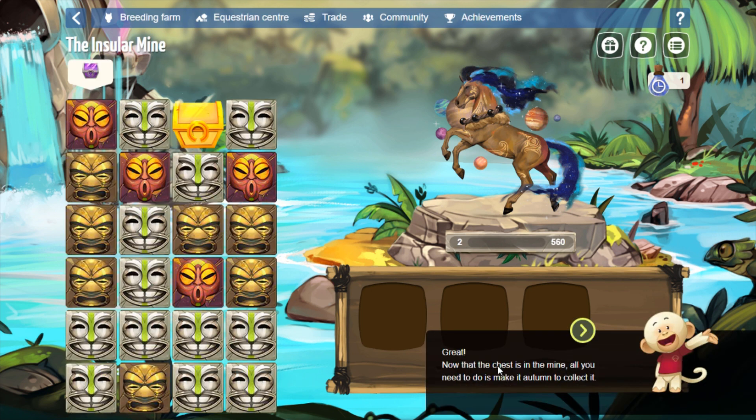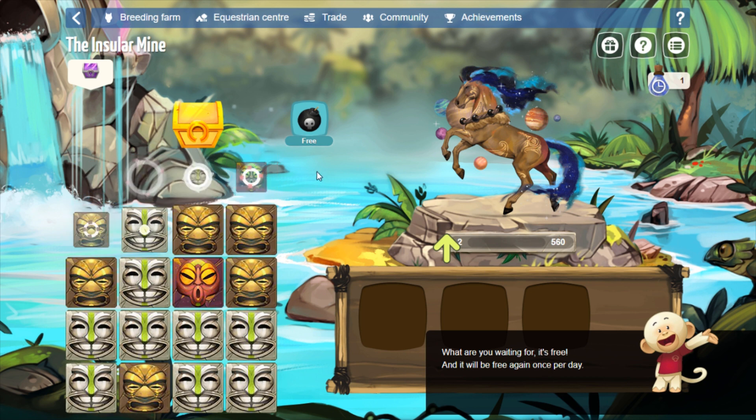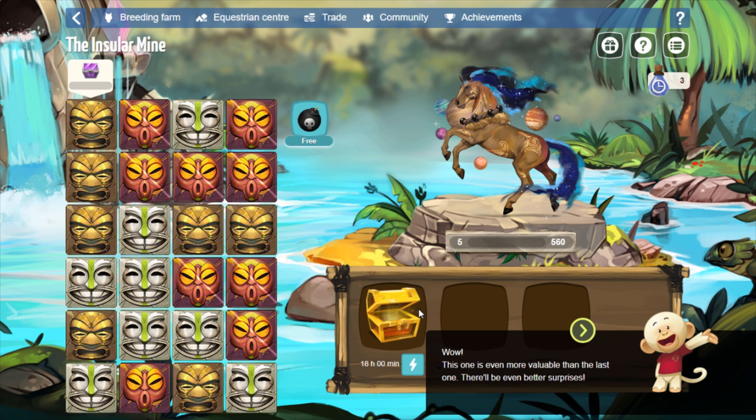I've dropped my chest, and now that the chest is in the mine, all you need to do is make it fall to collect it. Here's a little tip to speed things up: click the explosion here to make the whole mine explode. Don't worry, you won't damage any of the chests inside it. The tutorial one is free, and then you do get one free per day. So for the first day, you actually get two explosions for free. If for some reason your chest disappears when you use the explosion, take any screenshots necessary and send that to contact us — a few players have reported their chests disappearing and that's not supposed to happen.